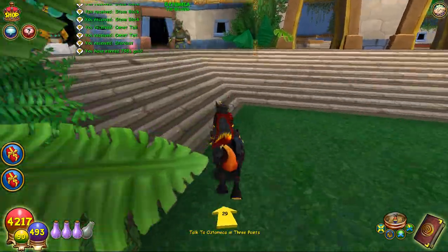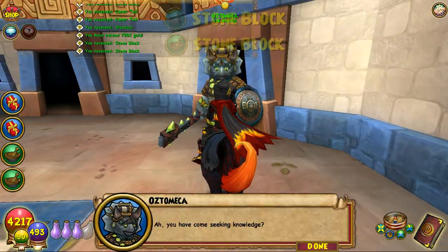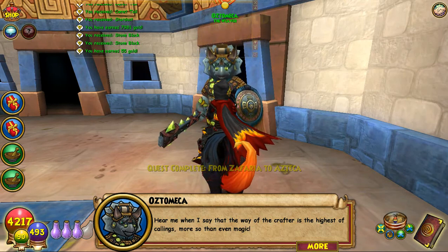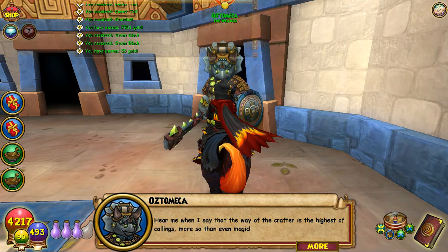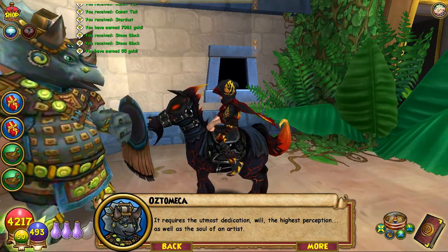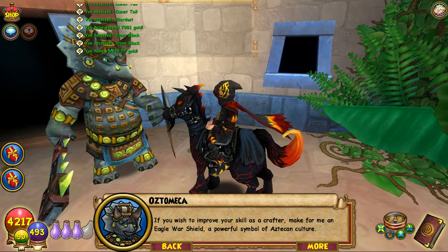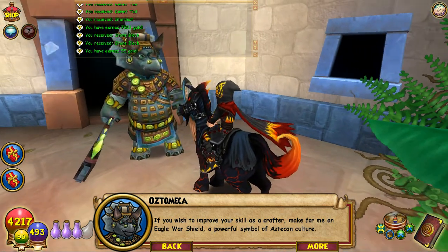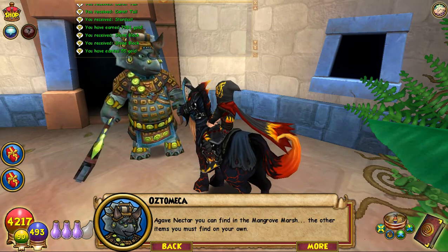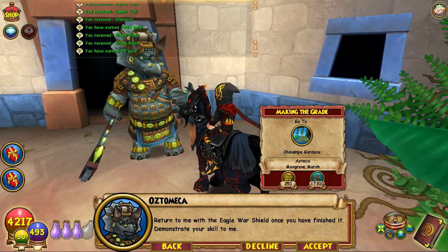Okay, I thought I got pulled out of that battle. What's this? 'Ah, you have gone seeking knowledge.' I have. 'Hear me when I say the way of the crafter is the highest of callings, more so than even magic.' That's impossible — there's no higher calling than being a wizard. 'It requires the utmost dedication, will, the highest perception, as well as the soul of an artist. If you wish to improve your skill as a crafter, make for me an eagle warshield — a powerful symbol of Aztec culture. I can sell you the recipe if you wish, then you will have to find the ingredients yourself. A gauvin nectar you can find in the mangrove marsh. Return to me with the eagle warshield once you have finished it. Demonstrate your skill to me.'